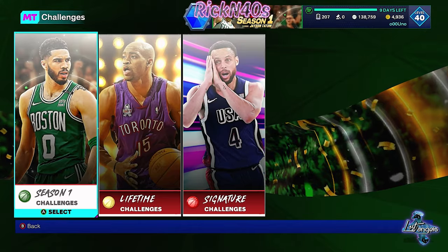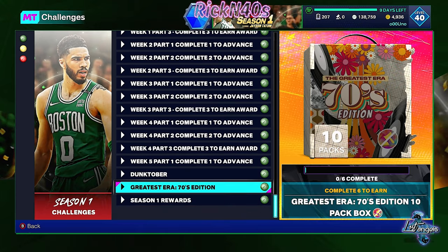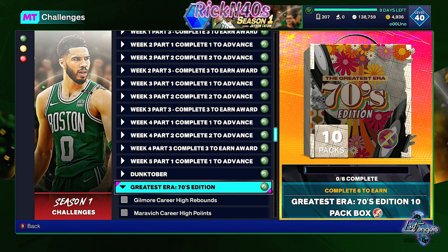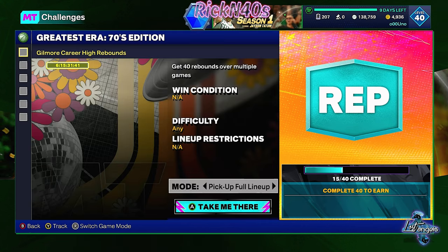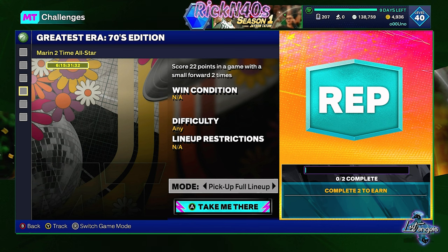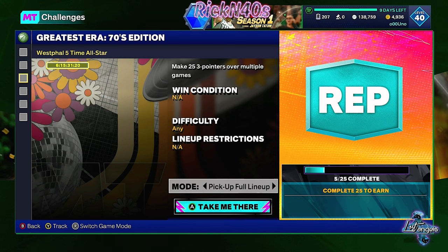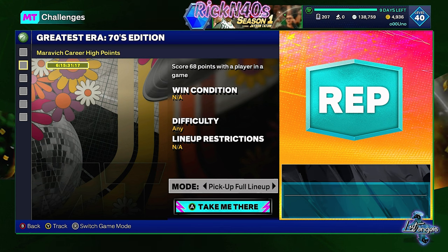Let's see what these challenges are talking about. We definitely have challenges for Season One — Dunktober greatest 70s era. You get a 10-box reward. You just got to complete them: get 40 rebounds over multiple games, score 68 points with a player in a game, make 25 three-pointers over multiple games, score 22 points in a game with a small forward two times, score 24 points in a game with a power forward three times, and get five double-doubles over multiple games. That 68-point game might be kind of tough.